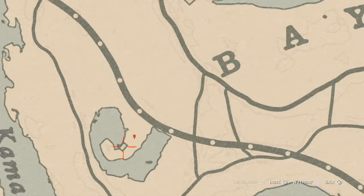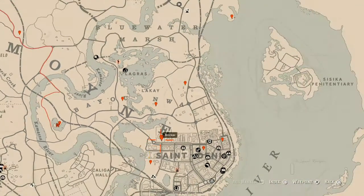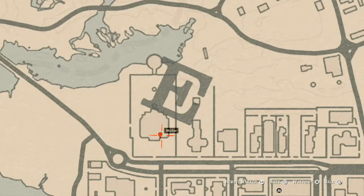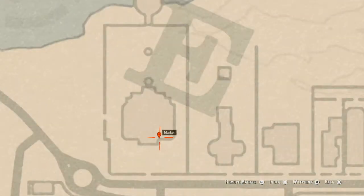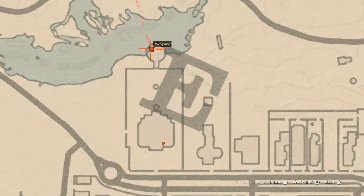Inside the nearby house there's a Scotch Whiskey bottle on the table to the right as soon as you walk in. The next marker is inside the mansion — an ebony hairpin sitting on a three-seater chair right as you walk in the house. Mark it at this location if you need to.